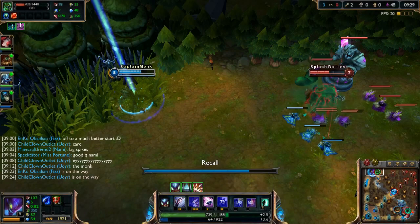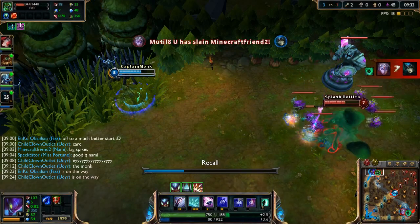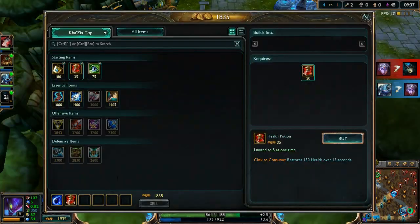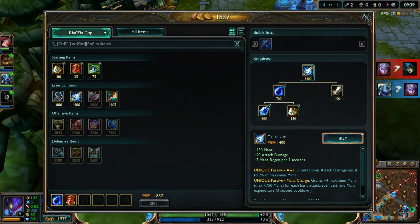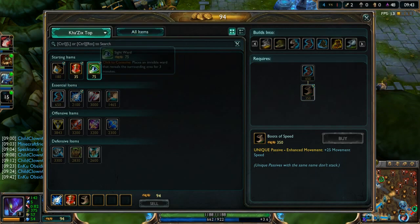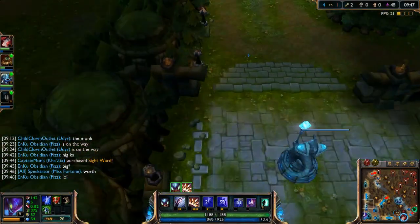We've got 1800 gold — a really good start. Nami went down, but Fizz got a kill so that's good. Let's grab Manamune straight up, a ward, and we're good to go. Let's Leap out of base because we're bosses like that and head back to lane.